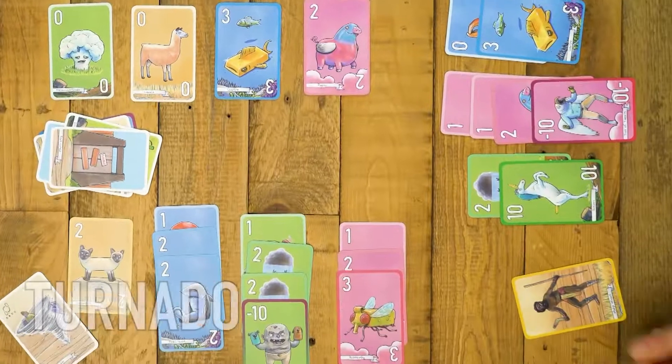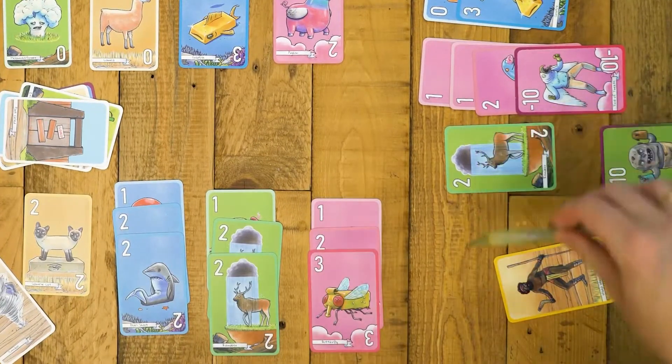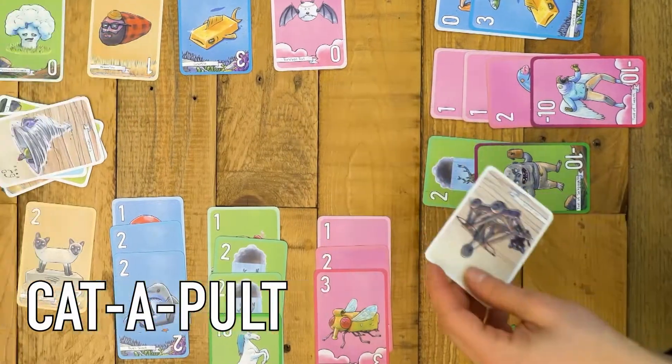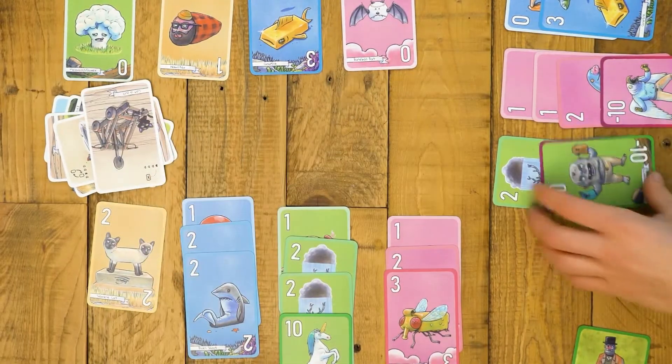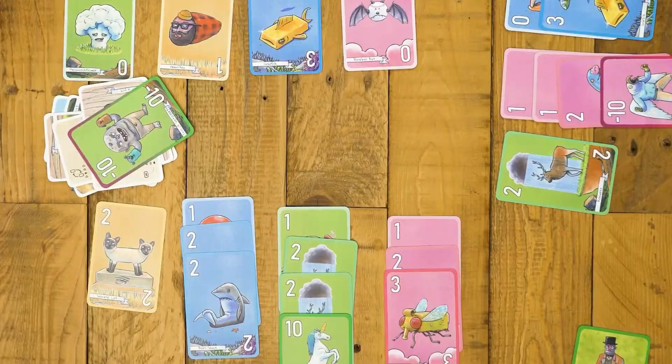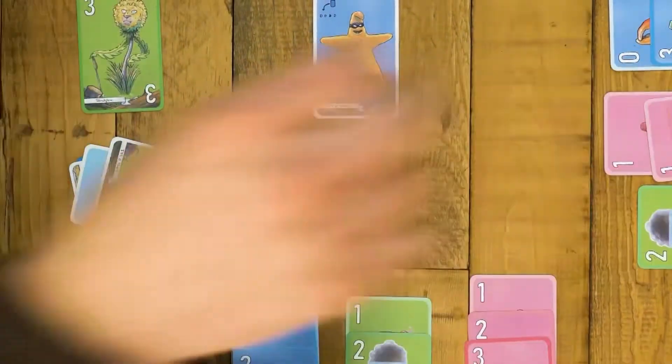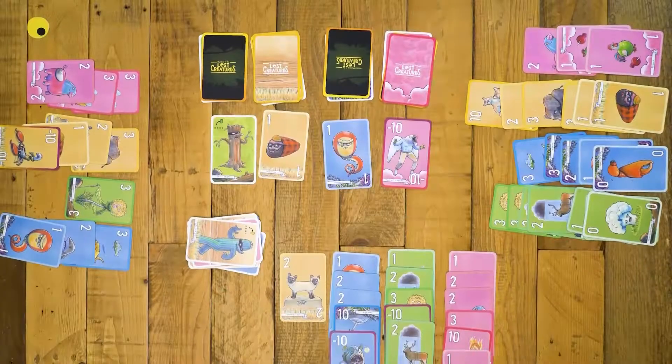Tornado. Exchange any two creatures from any player's open parks. Catapult. Discard a creature from any player's open park permanently from the game. Closed park. Your park is closed for this round — nothing gets in or out, and the special cards can't be used against you.